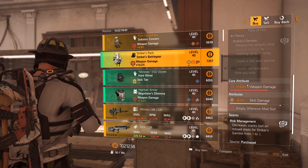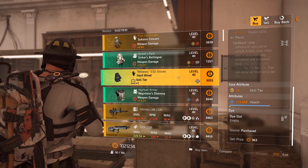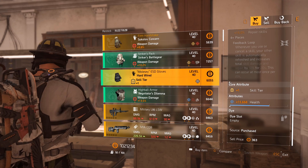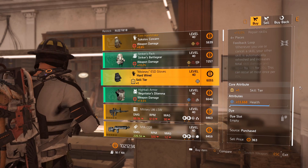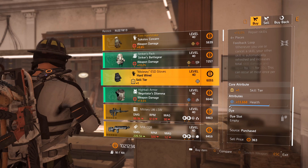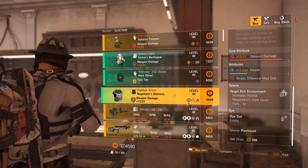Striker's backpack: weapon damage 10.2%, skill damage 6.9%, not bad. Hardwired gloves with 15.6k health and a skill tier — that's fine. The great thing about gear sets is they all run with their relative skill tiers or armor rolls, so you can just focus on whatever rolls you have. You can re-roll this to skill damage. I'd recommend if you're using Hardwired, do not spec into skill haste — spec into skill damage.